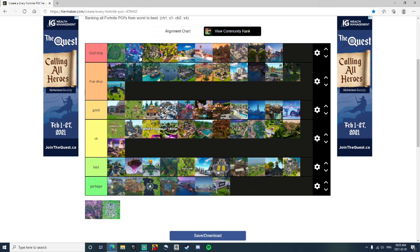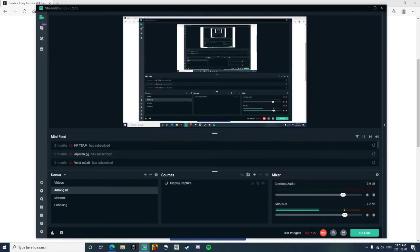So yeah guys, take a minute to look at this — we ranked the POIs in Fortnite. I think we missed a few but we ranked most of them. Not many Garbage ones — there were only about six that were pretty bad. There are many Okays, and all the Okays and above you can land. There were so many Fun Drops back then. If you want me to do more ranking videos, just let me know, and I will see you in my next video.